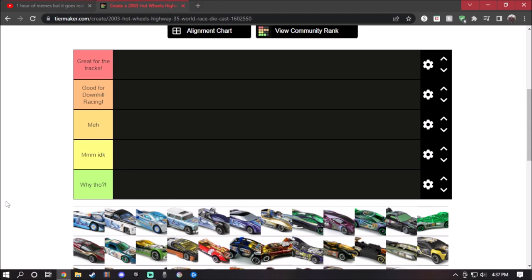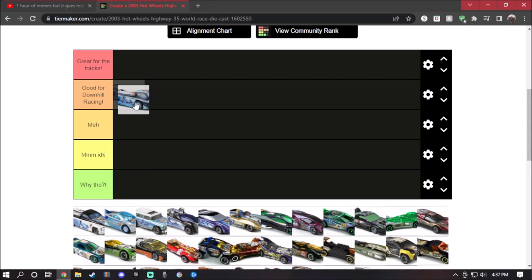I think Vert Wheeler's Deora 2 will go to great for the tracks because it will work with boosters, loops, curves, downhill racing, and some jumps. And this is going to be my own opinion based on the design of the model, how it works on the tracks, and all the other kind of ramp stuff.